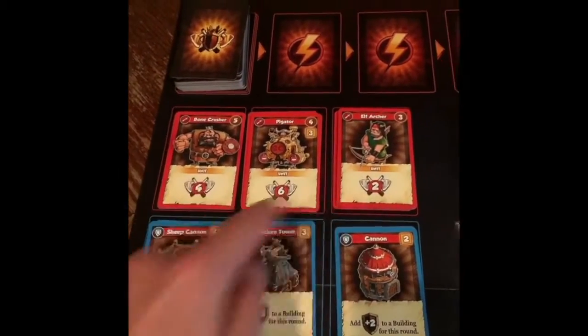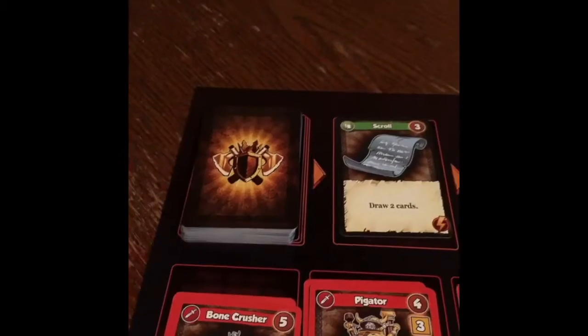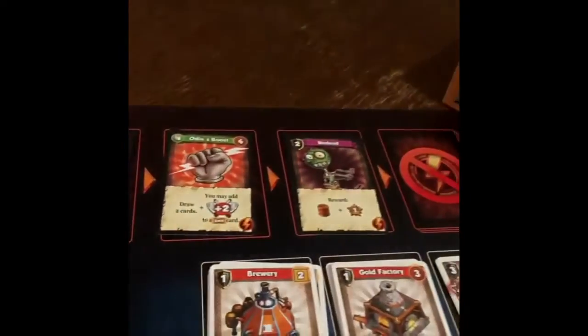We got our units up here and our defenses down here. These are some buildings you can build. And this is Odin's Path. Bye.